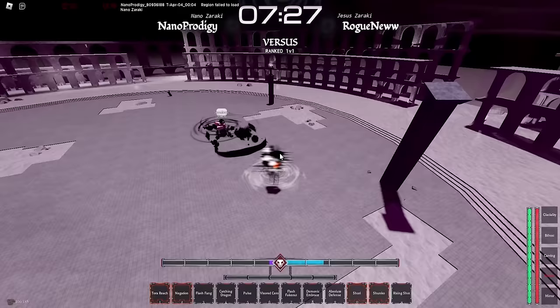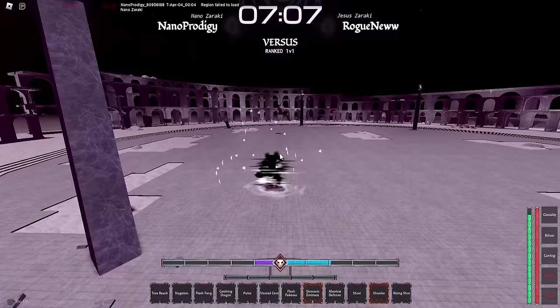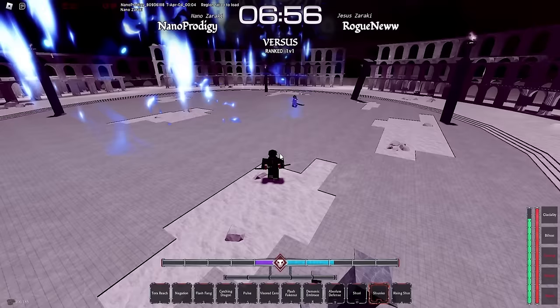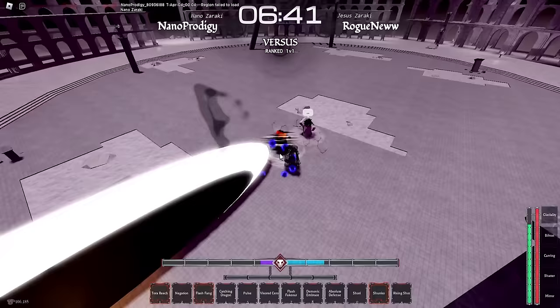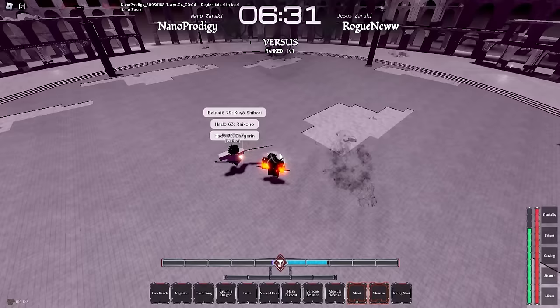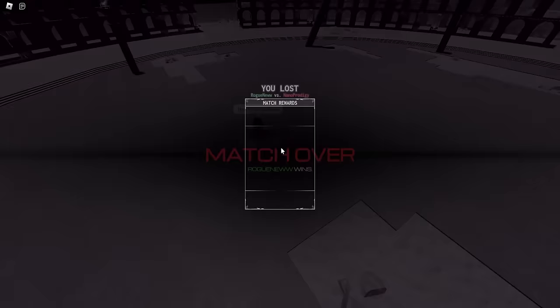You can dodge my grab — nice. Counter that — alright nice. Get away so my Shunko gets up here. That's so dumb — the blood. I'm dead. Oh my god, blood hyper armor is so crazy. Another Keto user.